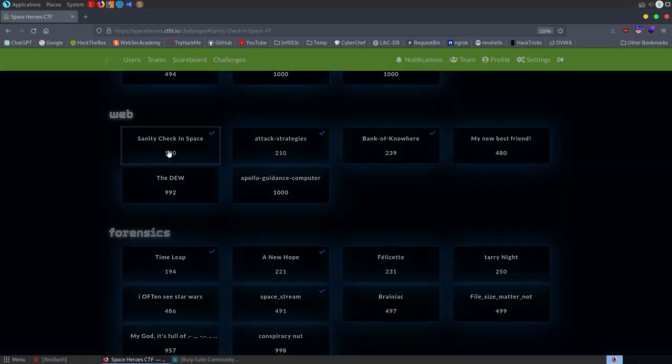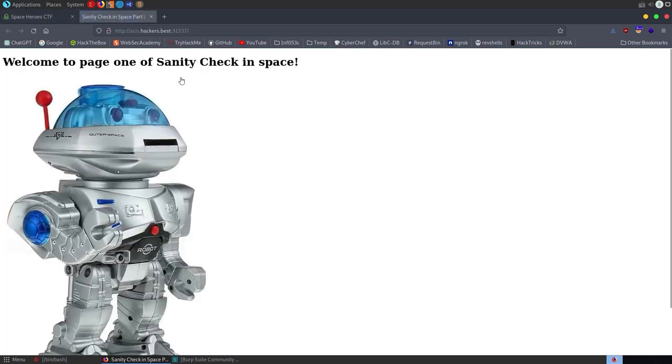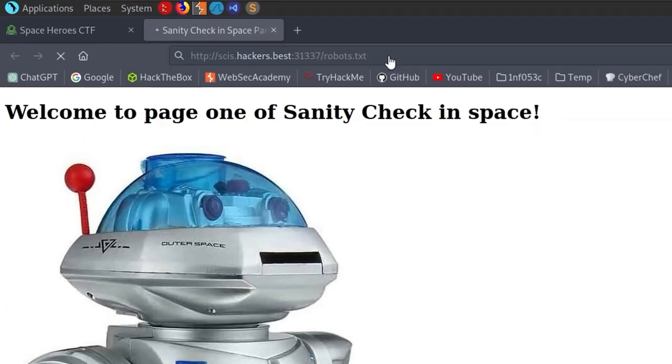I'll start off with the sanity check in space — take a look at the description and it gives us a link. There's not really too much to this one. We open up the website and the first thing we see is a picture of a robot, which is a hint that we probably want to look for the robots.txt. This is just a file put on web servers to say what you don't want web crawlers to index — basically telling Google not to add certain pages to search engine results.